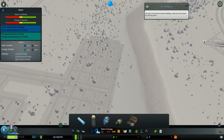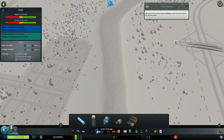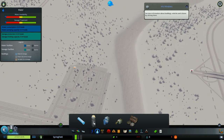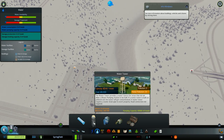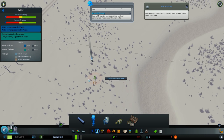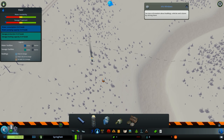The buildings have energy, but they don't have something very important — they don't have water. Let's talk about water. As you can see, you don't have many buildings for water, but you have two options. You can produce water using a water tower: simply place it on the ground, supply it with energy, and you produce water.